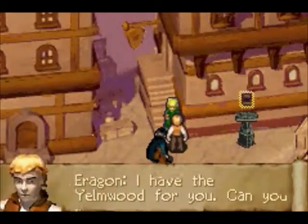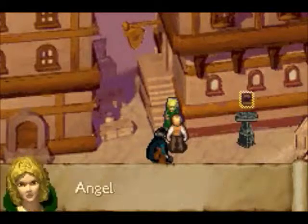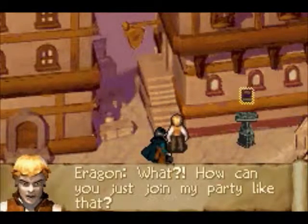We're gonna talk to Angela here. Got her the Yelmwood so she can read our fortune now. Death and our future and a chase. Elves, dwarves, a desert, and a dragon. And therefore Angela decides she's gonna join our party, just like that. And Aragorn breaks the fourth wall.